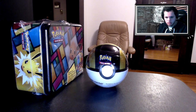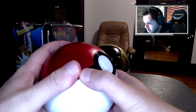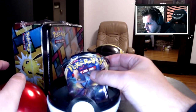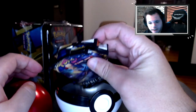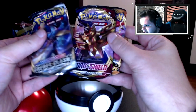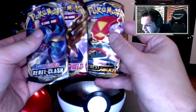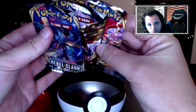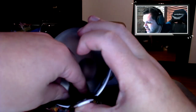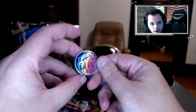How does this open? Oh, like this? Does it just come off the top? Oh, there we go. Oh my god, dude - look at these packs! They squished these in here. Rebel Clash, Sword and Shield, and Darkness Ablaze - look how bad these packs are. Who grips them like that, man? And we get a coin - which is cool - an Entei coin.